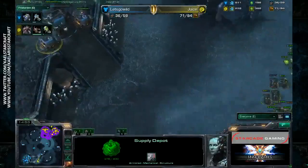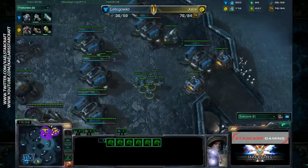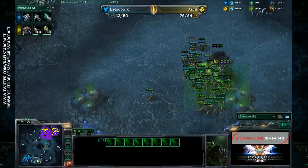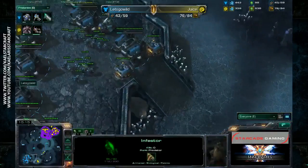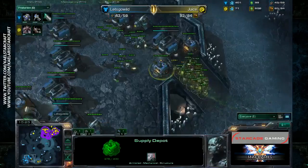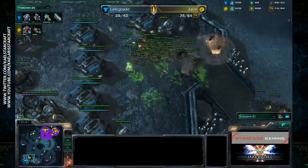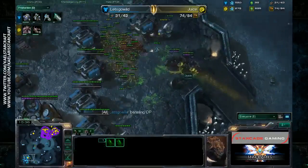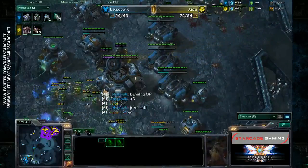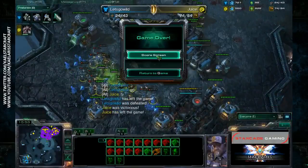Juice presses his advantage with a baneling bust, pushing for the victory. A lot of banelings are coming out and Let's Go Wild is in such a bad spot. The banelings roll in, dealing massive damage - no split from Let's Go Wild - and all the marines fall. The zerglings and infestors are here to clean up. Juice takes the series 2-1 with a nice fungal growth on those SCVs to finish it off. Banelings OP!